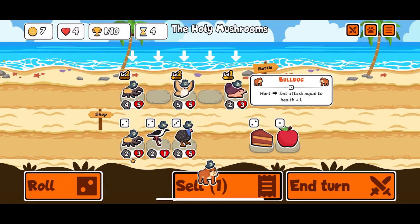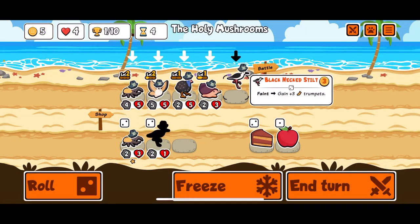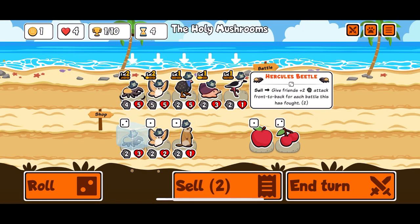We're doing this again, fine. So right now you'd give four attack to the other four pets on the team. Front to back - I don't know why it needs to specify front to back. Give friends plus two attack, front to back, for each battle this has fought. I don't understand why it even says that.